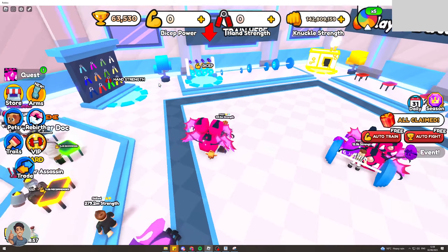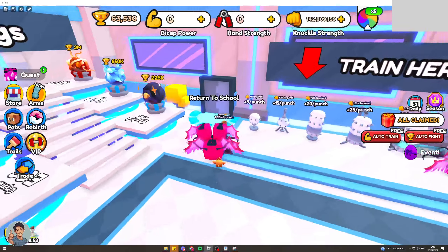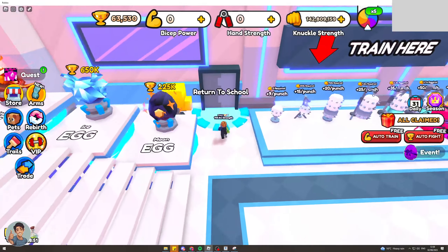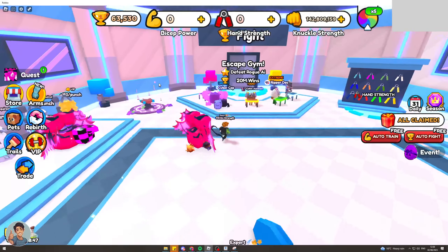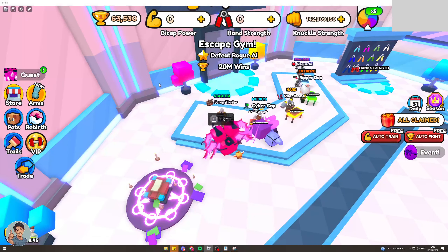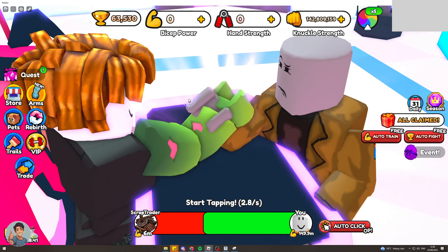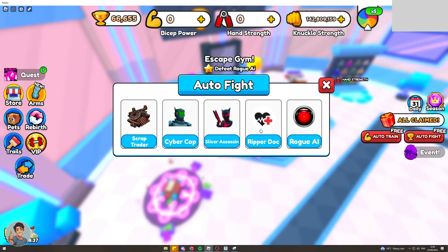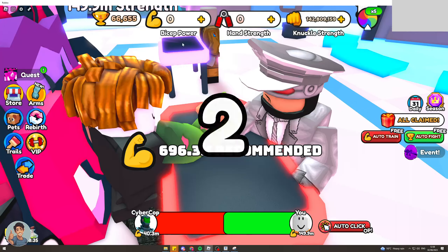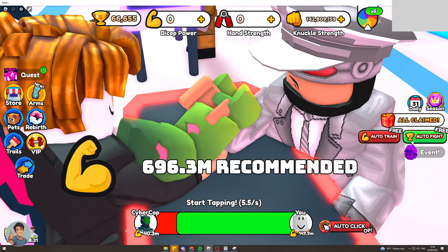One of the reasons this happens is because it will auto fight the person that you first fought when you went in. If I go out here and go back in, and I fight this guy here first as my first fight, then when I try to auto fight it might accidentally put me to him. If I go to auto fight and then go to the Cyber Cop, it might have put me there instead. That's basically one of the reasons it actually does it.